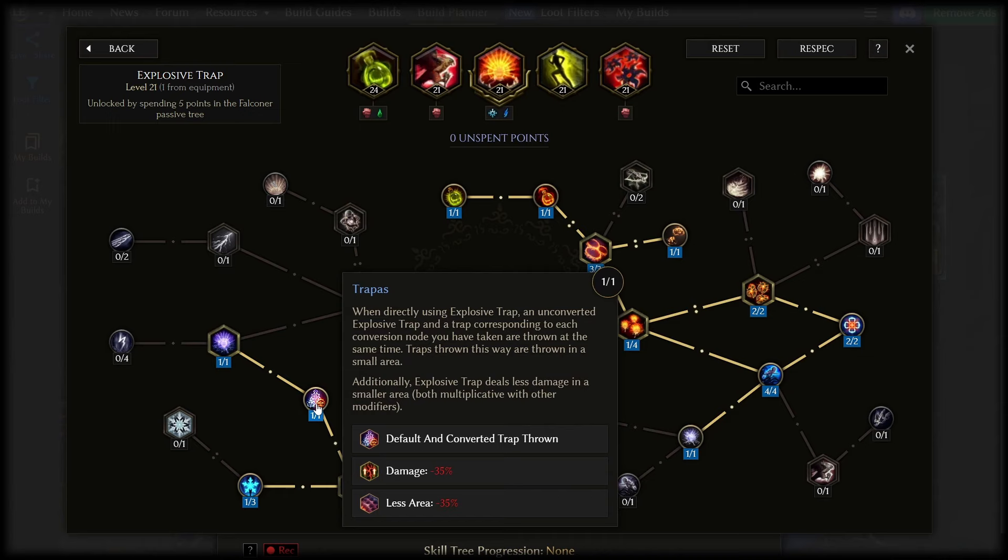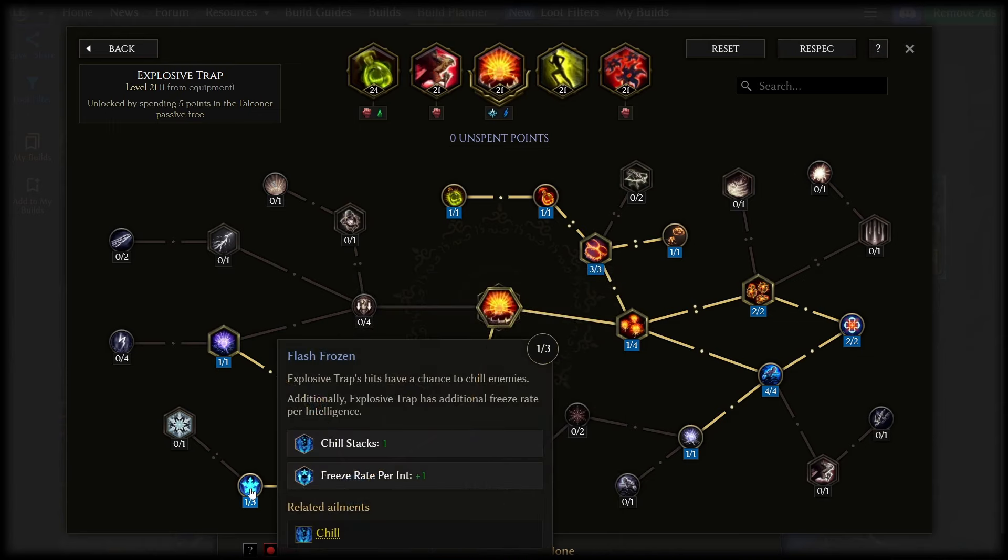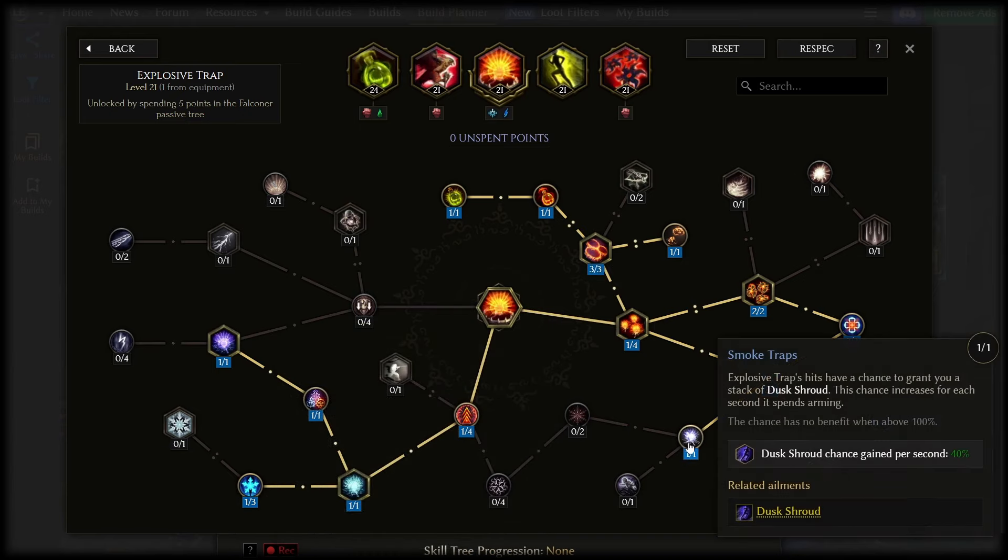If you have no global chill chance, also grab a point into Flash Frozen — chill's just too good to pass up. The next priority is this little unassuming node, Smoke Traps. This little thing is one of the single best points you can ever spend for defenses. It gives you effectively infinite glancing blows and dodge scaling through dusk shrouds from all of the extremely large amount of hits we're putting out with explosive traps.